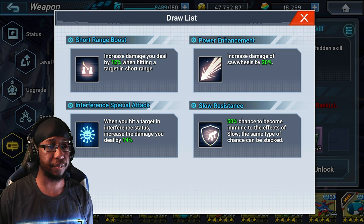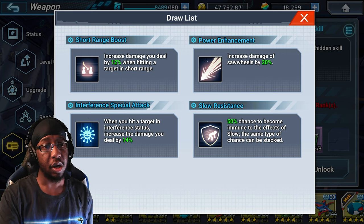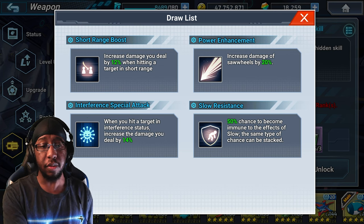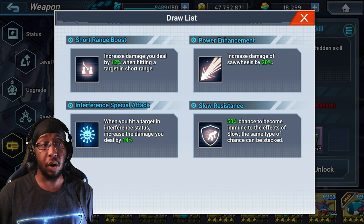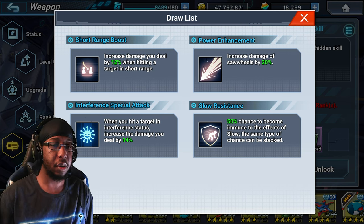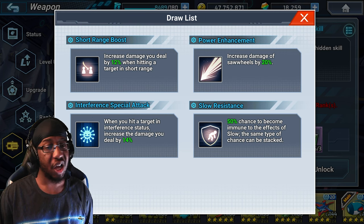For the passive, there's Slow Resistance - there's a chance to become immune to the effects of slow. If resistance skills were actually worth their salt that would be really good, but unfortunately resistance skills don't stop true status effects at all, which makes them worse. It can work against things that aren't true slow, so it has some applications, but I feel like these skills are pretty worthless nowadays.